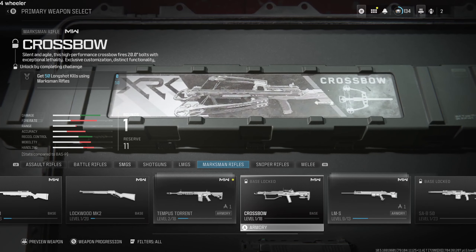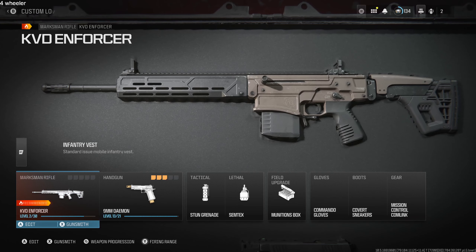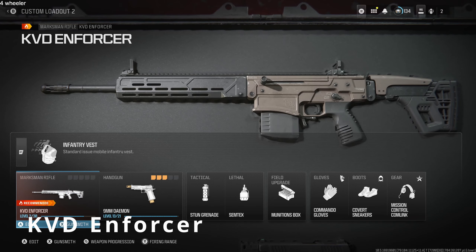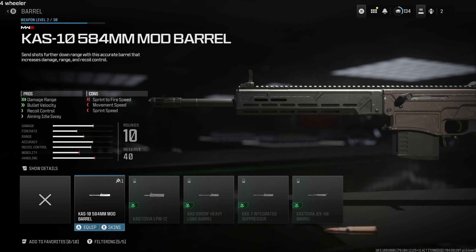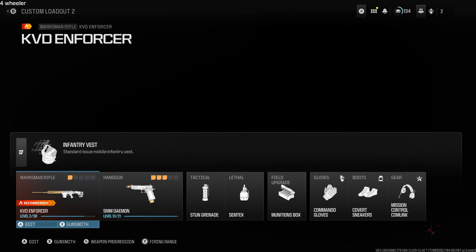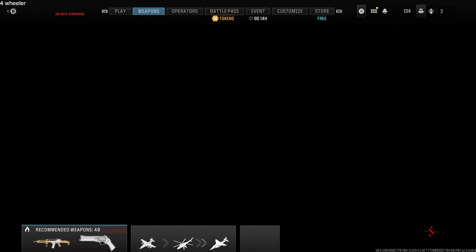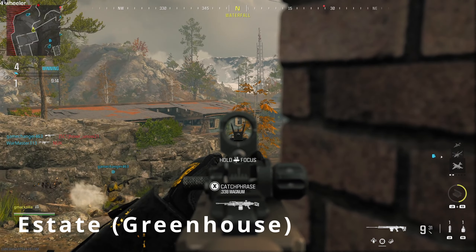Here are my attachments. I don't have hardly anything unlocked, but for the barrel you definitely want to use this one because it gives you good range for those longshot kills. For the map, Estate is great — right outside the greenhouse looking out you're gonna get a bunch of longshot kills.